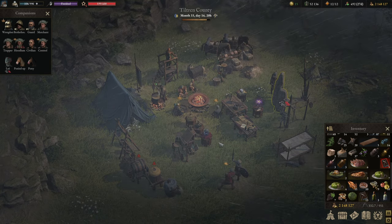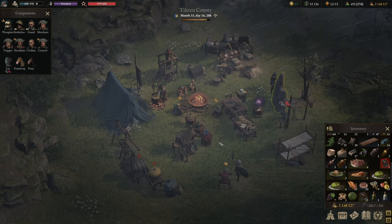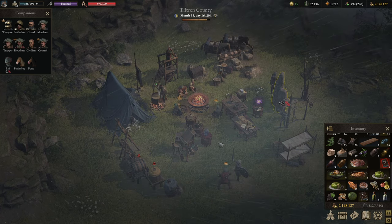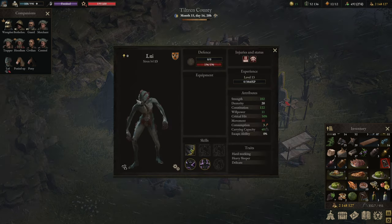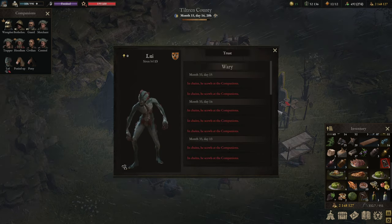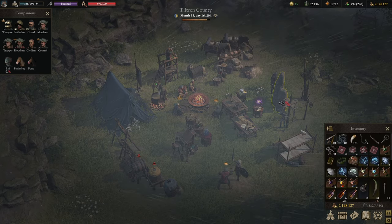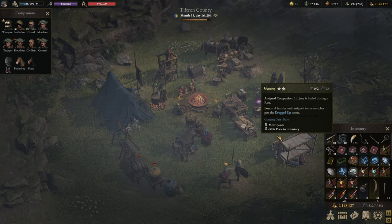For starters, let's talk about prisoners. Prisoners are a bit different compared to animal companions — they share similar characteristics but are yet distinct. Whilst animal companions, once caught, will automatically work with you, prisoners won't. When they are first caught, they are going to start off not liking you. Depending on how you treat them, they will continue to either like you even less or gradually start liking you.